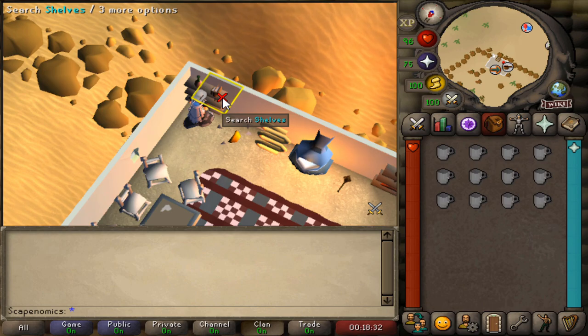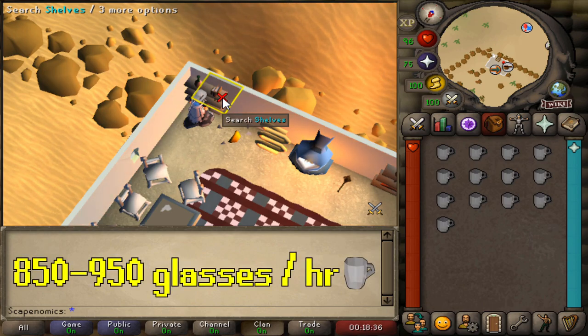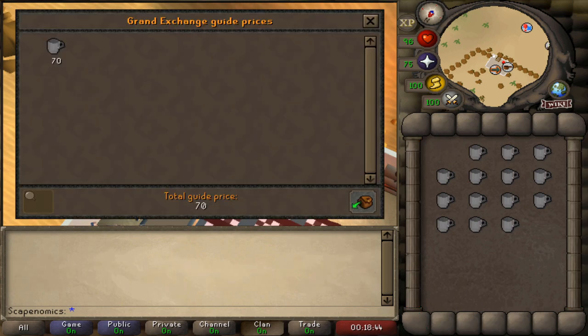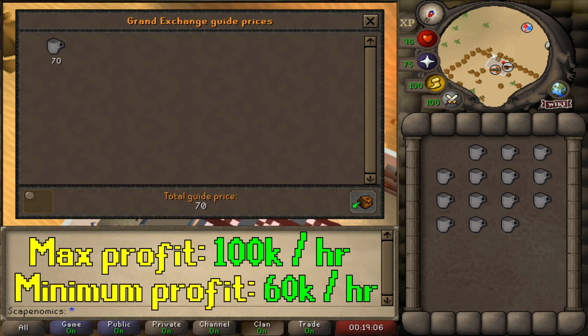Depending on how efficient you are, you should be able to collect 850 to 950 beer glasses per hour. Currently, beer glasses are going for 70 GP each, which is actually on the lower end where they typically trade. Usually I see them around 80 to 90 GP each, reaching upwards of 100 to 110 GP each. This equates out to making around 100k an hour at the maximum, with the minimum making you about 60k an hour.